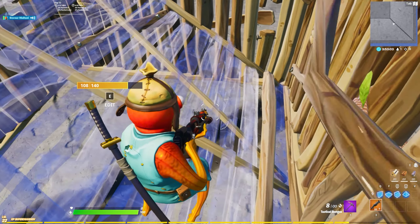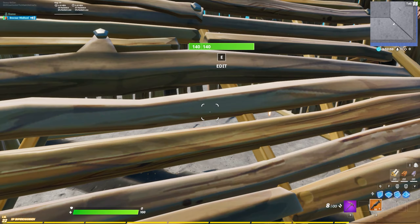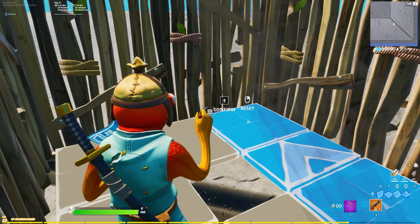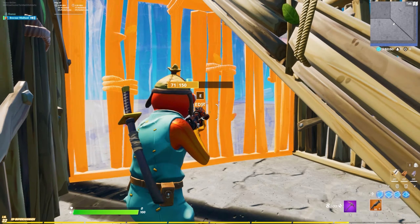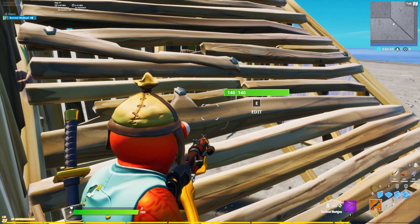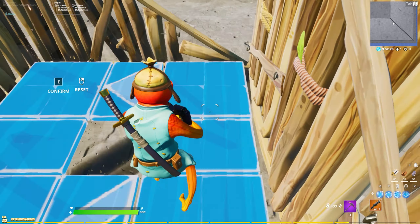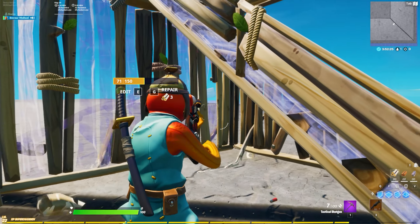When you have an enemy in your box and you put a ramp on him, normally people will edit the ramp and shoot their enemy — but there's a problem. When you edit the ramp you have less time to switch to your shotgun, and the enemy can kill you faster. Instead of editing the ramp directly, make a fake corner wall edit first, then do the ramp edit. When you do this, the enemy will think you're about to go out of the box, so he'll move to that wall and you can have a clean shot.